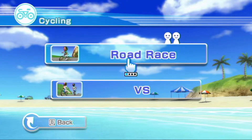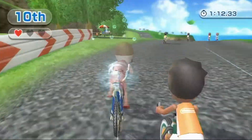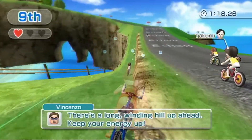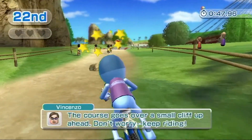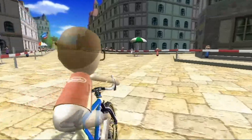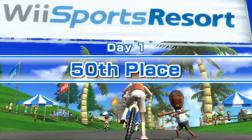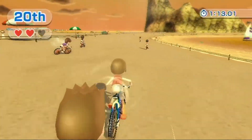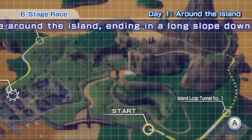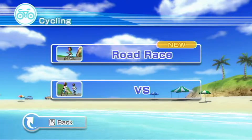Next up, Cycling. There are 2 game modes. The first is Road Race, with 1, 3, and 6 stage races across multiple courses. It has you use the Wii Remote and Nunchuck to simulate riding a bicycle. For the 1 Stage Race, you start out in 30th place and try not to lose one of your 3 hearts, as losing them causes your Mii to slow down and drink water. The main objective is to finish the race in the highest possible rank. The 3 Stage Race has you start in 50th place and work through 3 different courses back to back. The 6 Stage Race has you start at 100th place and go through all 6 courses back to back. There is also a Versus mode.